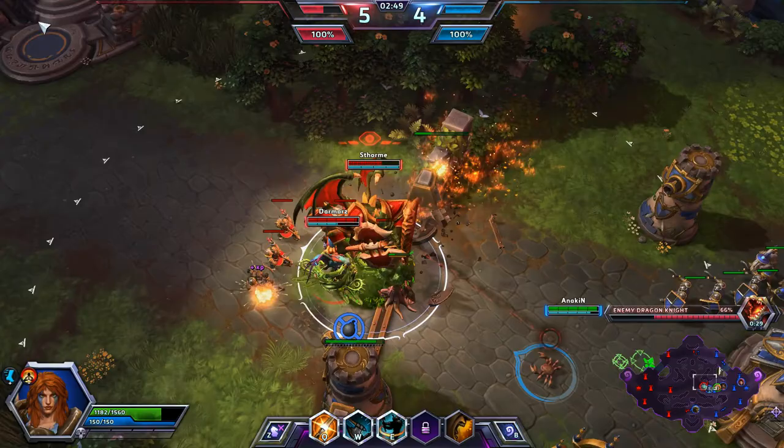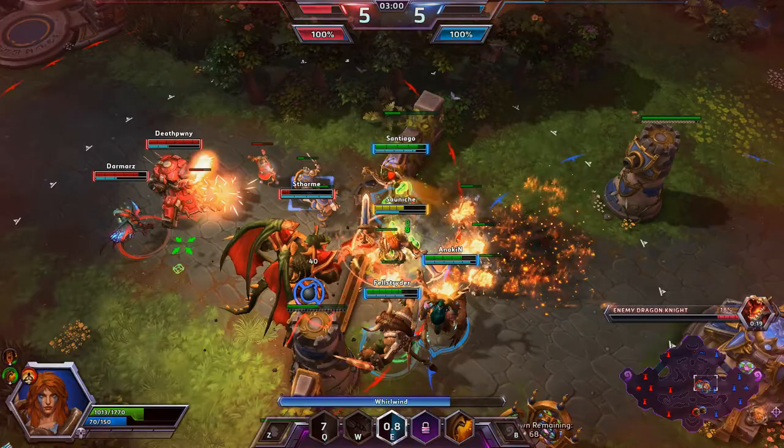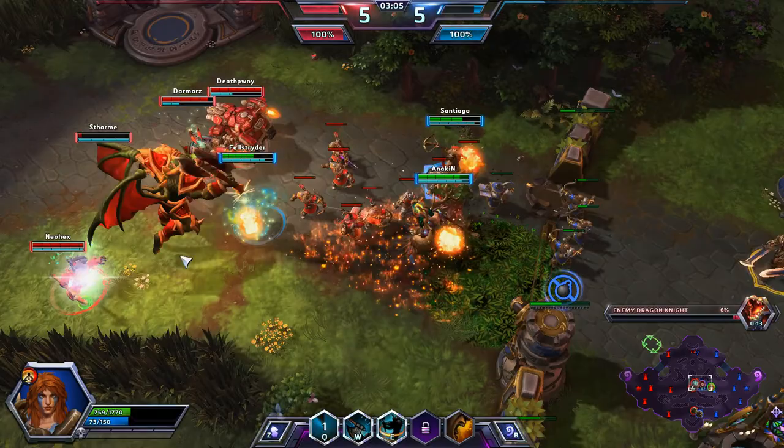Malfurion does get a nice root off there, but then he just gets punted out of the way. So I'm going to spear in here and just spam my Seismic Slam — you'll see it has a really, really fast cooldown. Then I'm going to use my Whirlwind to help out, but ETC punts me out of the way. Hopefully Malfurion can give me a bit of a boost here. Looks like we almost have their dragon down. That's ETC there, who's almost dead — Malfurion does heal him up. Valla is barely going to get away.